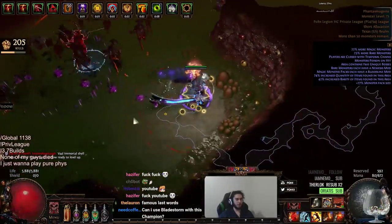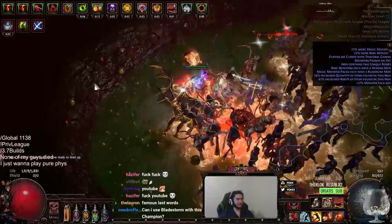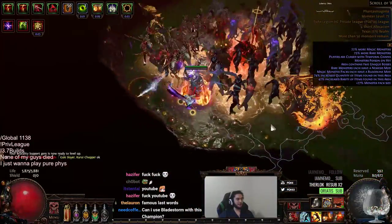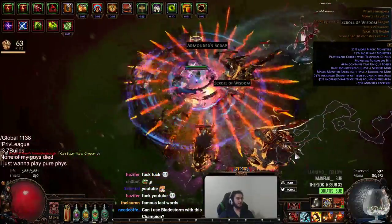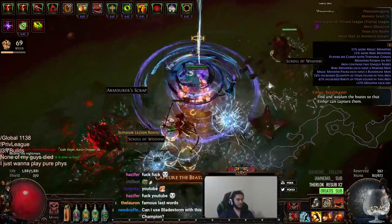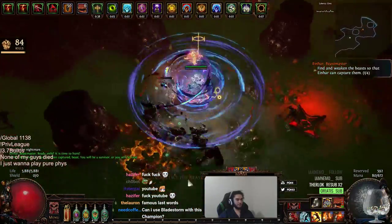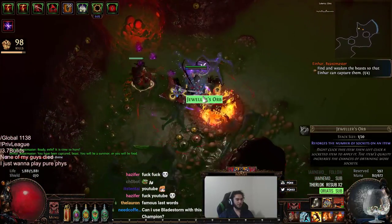This is a good example of how to use Vaal Molten Shell. I click Vaal Molten Shell, and if you see the damage it's absorbing — that's Vaal Molten Shell. Now I'm just going to click this and kill everything. I don't want this Divine Shrine on, I don't need it.